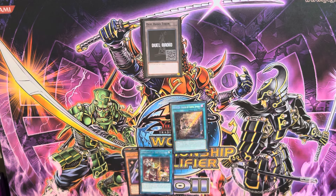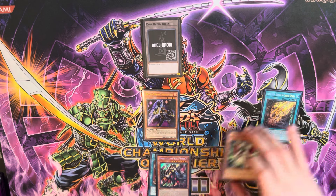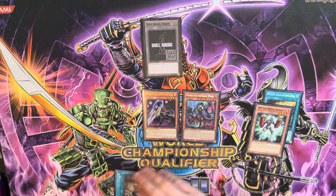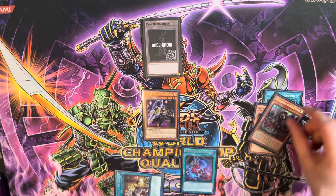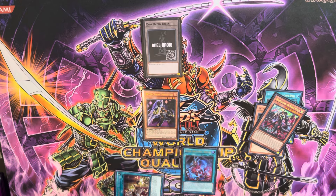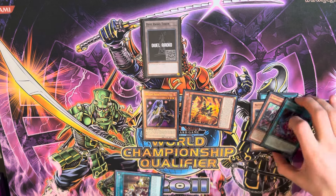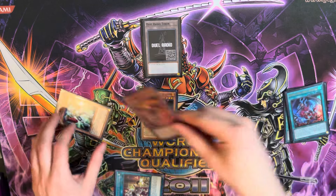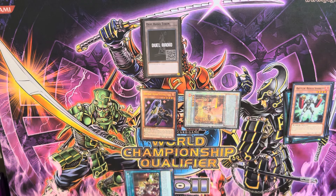So in the draw phase, activate Sinful Spoils and search Diabelstar. Then in main phase, normal summon Uppercutter, use its effect to search Sparrer. Send Sparrer to the grave to summon the Black Witch. Black Witch's effect sets the Snake Eye, which you then activate to summon Ricardetto out of the deck. Ricardetto's effect activates to bring back Sparrer, and then you immediately synchro summon them into Angelica. Activate Angelica's effect on summon to search Museum.